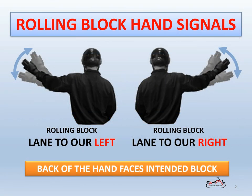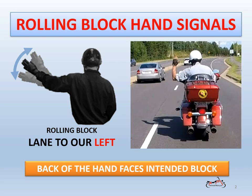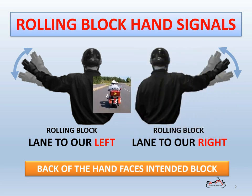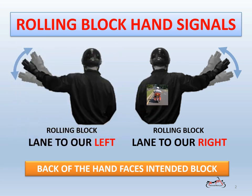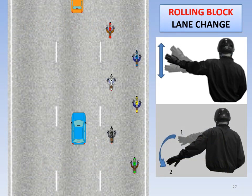Here are the two hand signals used by the leader to request a rolling block for the adjacent left or right lanes: block the lane to the left for a lane change; block the lane to the right for a lane change. As is the case with all blocking hand signals, the back of the hand faces the traffic we intend to block. The lower grayed-out picture is a potential follow-up signal sometimes used to reinforce the primary hand signal — a push-them-back or create-space signal. Using the primary or both signals is largely a preference of the leader.